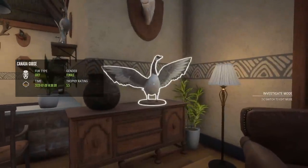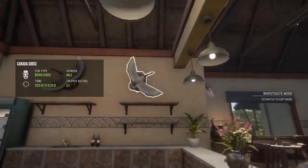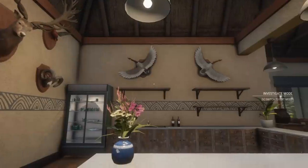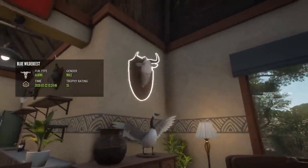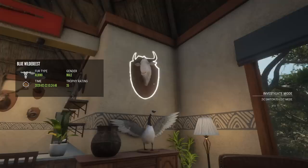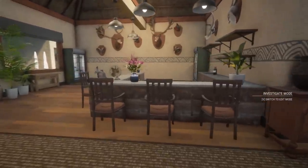The geese are kind of just placeholders because I'm trying to do all gold rares or better or diamonds in this lodge, and of course all these geese are just silvers, but they look cool. We do actually have one gold rare up here on the wall — an albino wildebeest, which was actually shot, I think, in the same herd as a diamond wildebeest. A good-sized albino wildebeest is pretty hard to come by.